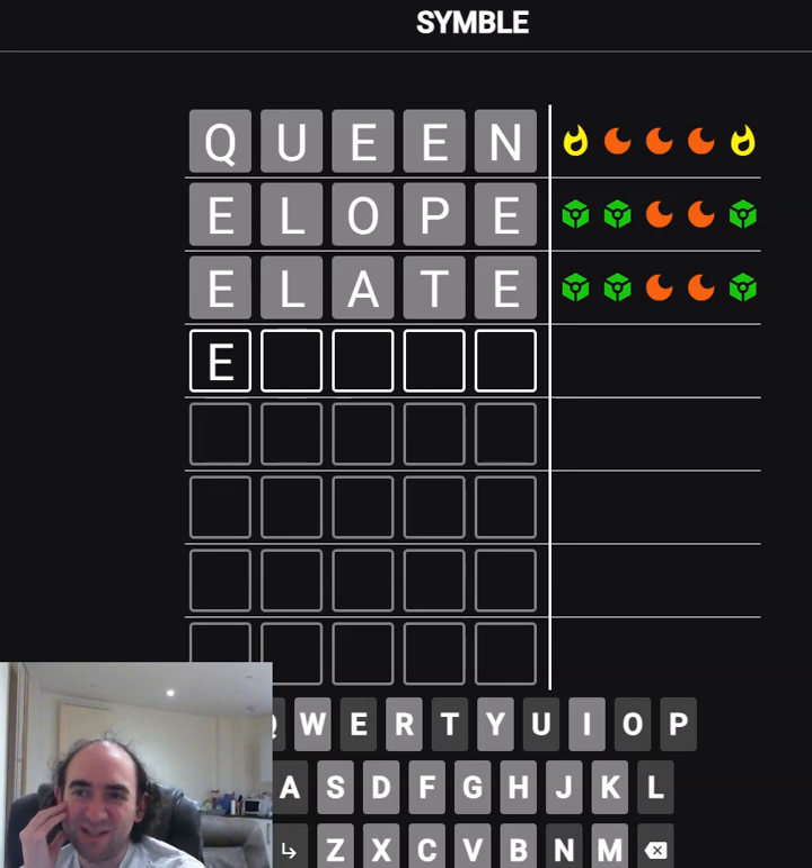We can't have had the Q and the N correct on the first guess, because we would have needed a U straight after the Q. So it has to be E-L blank blank E. But we have to use an I if we're going to use another vowel. And then what would the fourth letter be? Or maybe it's just two more consonants? Maybe there's an I in fourth instead of third position — like LC? But that's a name, so that can't be correct.